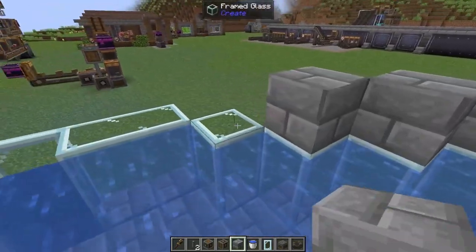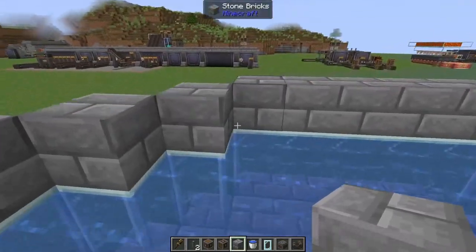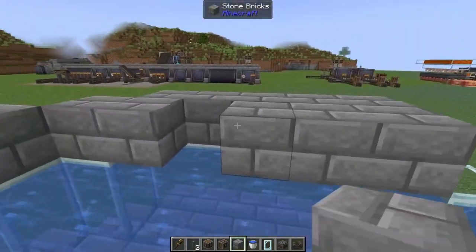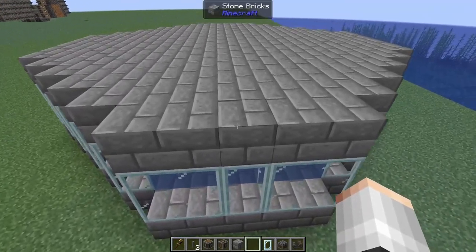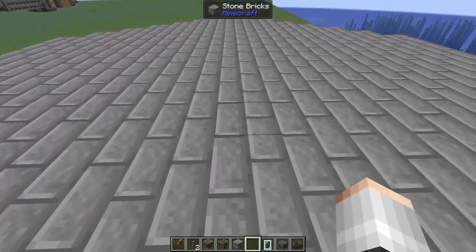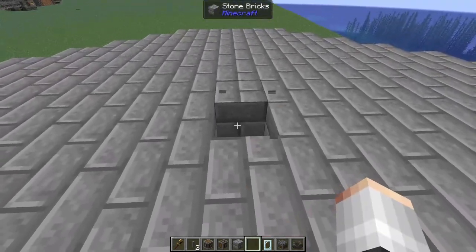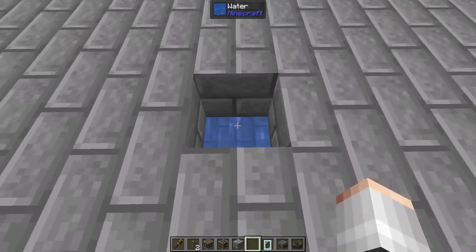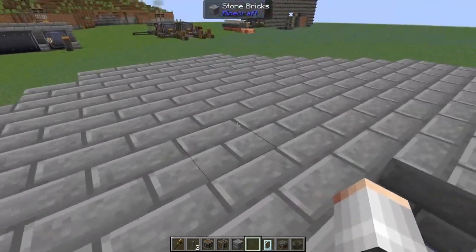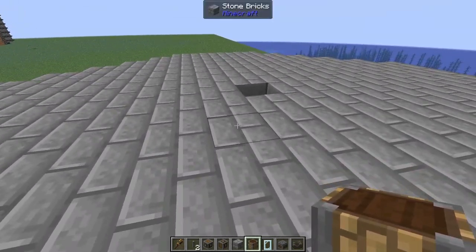So we're going to come along all of our glass blocks and pop down a building block. After that, we'll come in and add our roof. Then once the roof is on, we're going to come to one of the sides and count one block, two, three, four, five, six, seven — and on this eighth block we're going to remove it. This is where we're going to have our contraption that will go through this hole and harvest all of our kelp.